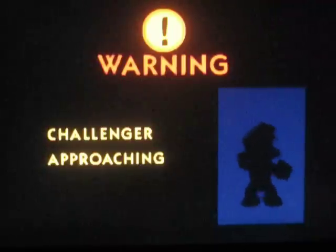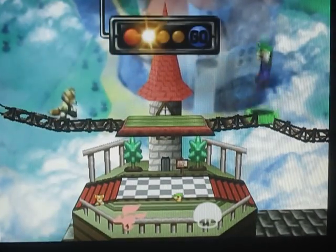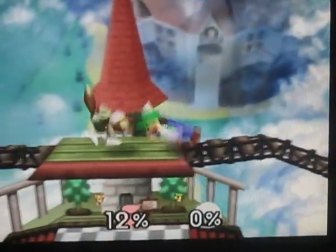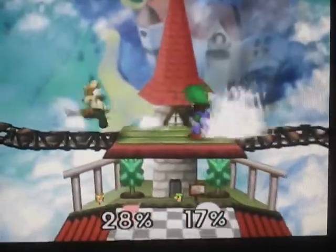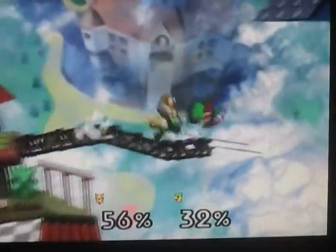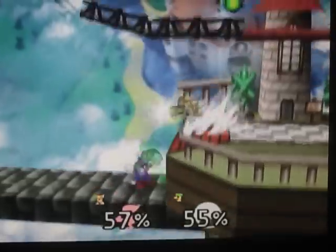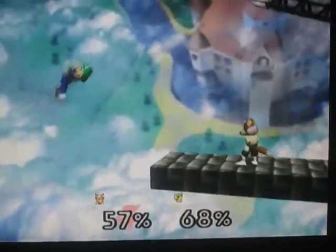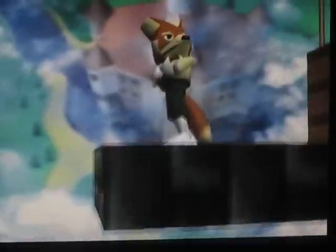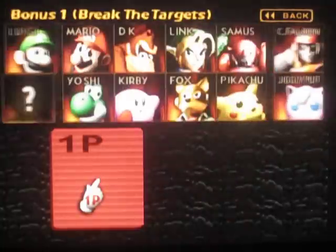Once you get all those done, you'll get your third character, which is obviously Luigi. The last character you used on the target test is who you're going to face them with, so if you're not good at defeating characters, you'll want to get your best character's target test done last. I am victorious — we can now use Luigi, the eternal understudy, proving that this game hates Luigi just like every other Nintendo game.